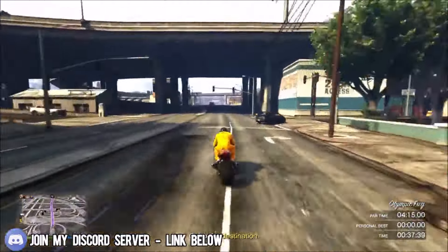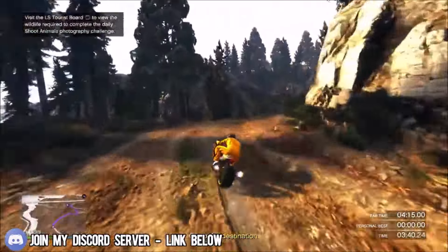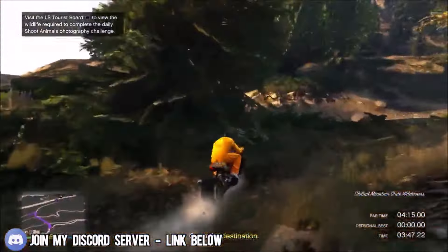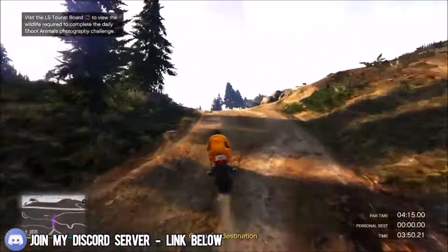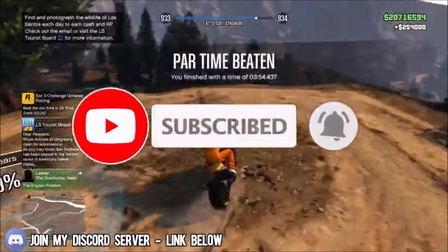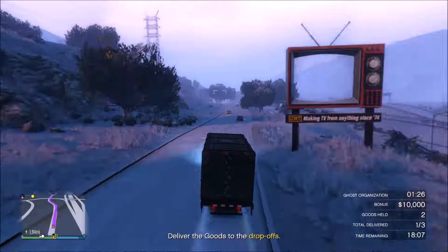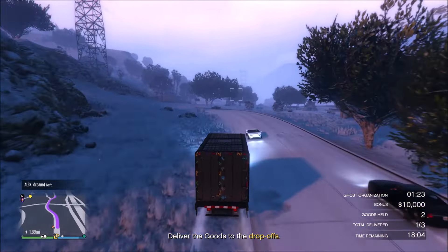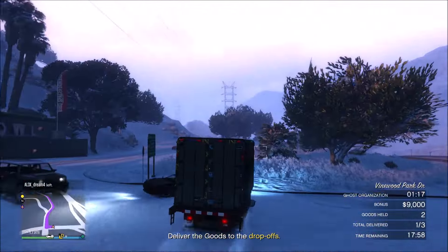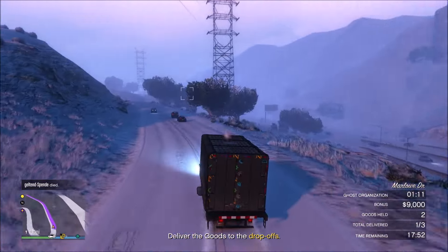Instead of playing out the entire time trial, start the trial, note the finish line location, press start and set a waypoint to the finish line, then restart the trial so you have a clear GPS route to follow. This will earn you over 250k very easily. Veteran GTA players will remember the old time trials were extremely hard — you'd beat them with barely a second to spare — but as you can see on screen, I smashed these with over 10 seconds to spare.